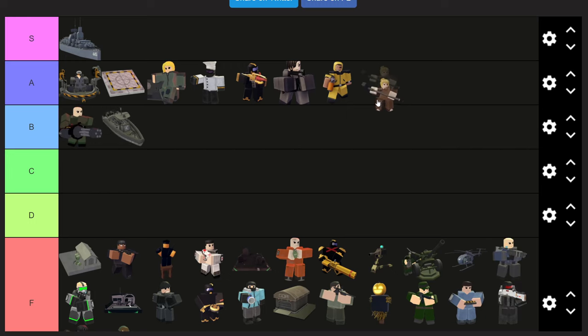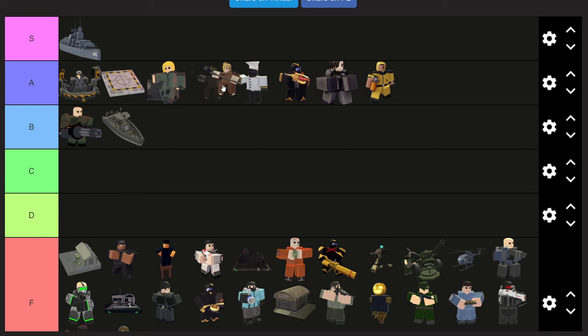The Slammer I would definitely put in A-tier — above Flame Trooper, above Ghost, above Golden Ranger, above Jon probably. Slammer is definitely really good crowd control, a really good stunning tower. It can just help you a ton.